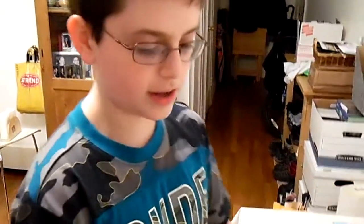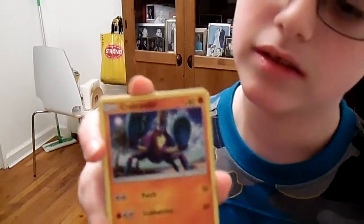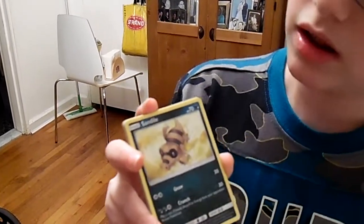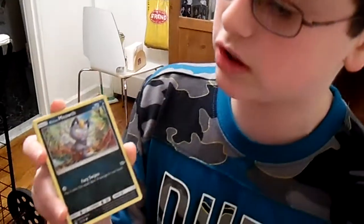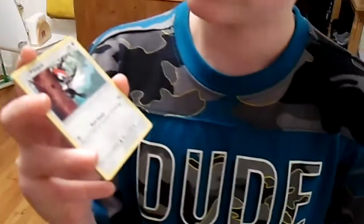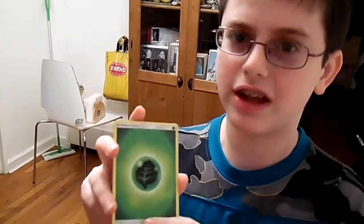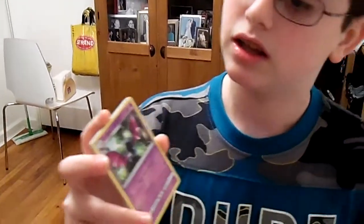So we have a Drowsy, we have a Crab Roller, we have a Sand Isle, we have an Alolan Meowth — that's my second Alolan card — a Peaky Pack, try to say that five times fast. We have a Grass Energy, and I think in every single Sun and Moon pack you get one type of energy. We have a Gold Bat.